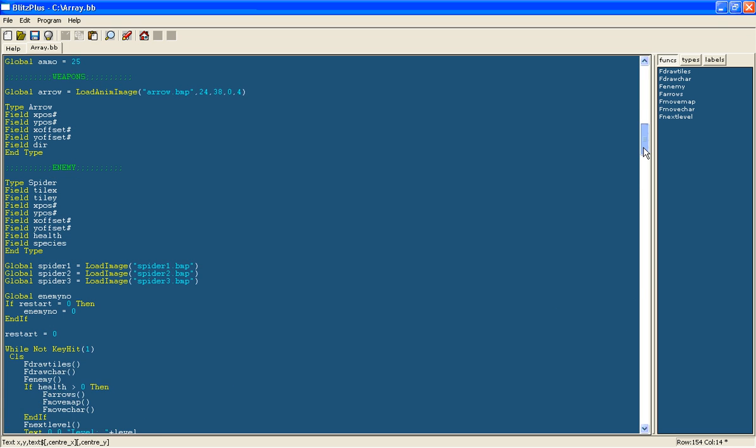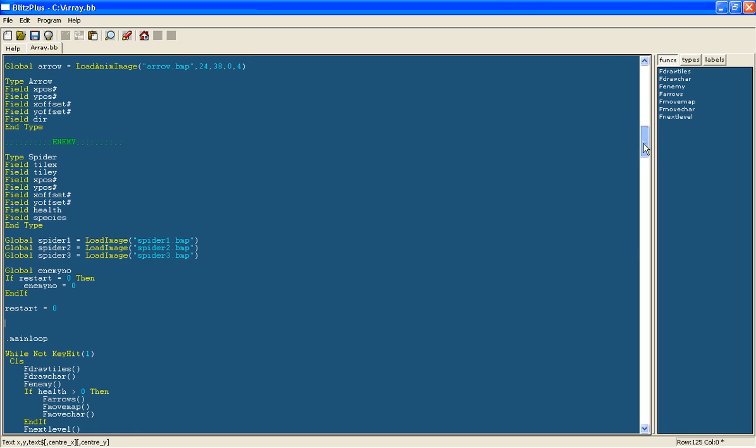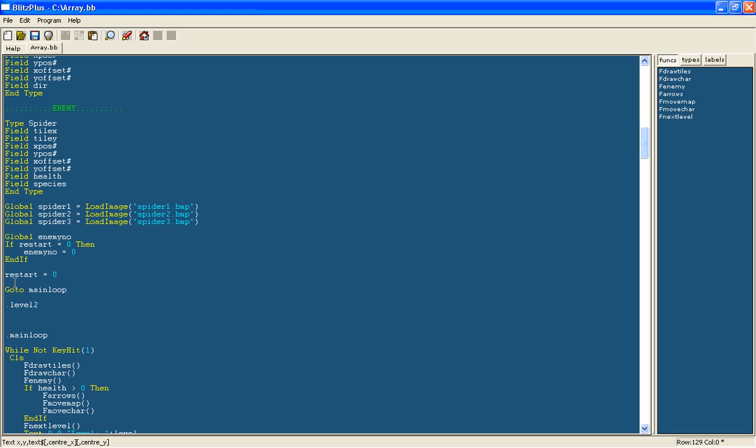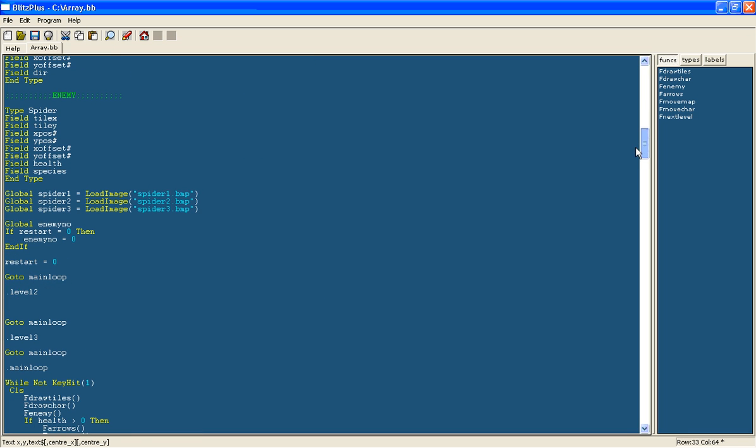Above the main loop we will put labels for the other levels, and also create a label called mainloop so we can return there once the levels are loaded. If it is the first time running the program with variables loaded, we go straight to mainloop to avoid loading extra levels. For level 2 we go to that label then say 'go to mainloop', and similarly for level 3. In these new labels we copy and reload the level data.